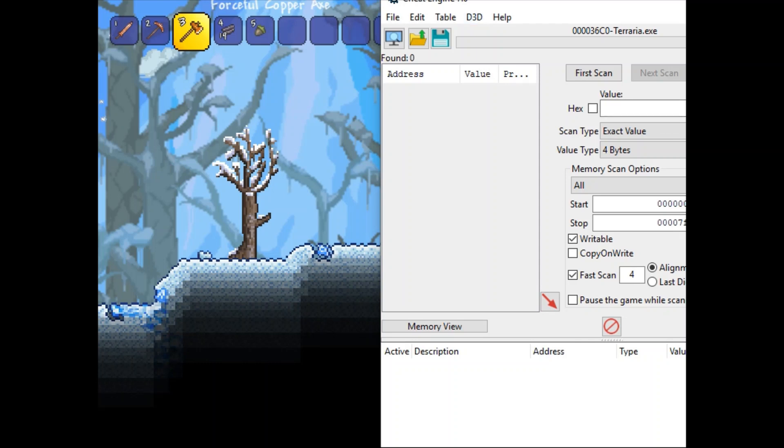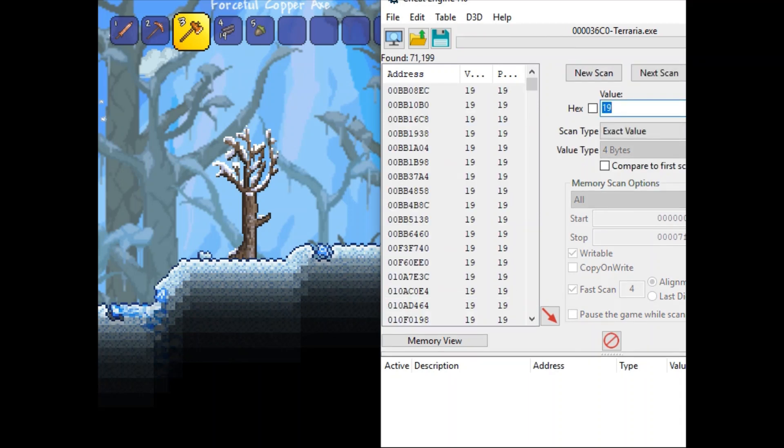So first let me tell you how to use this. Here in the value bar, you're going to go ahead and put in any number of item that you already have. Like I said, I have 19 boreal wood, so I'm going to go ahead and put in 19. It's going to scan the whole game for values of 19 that match my criteria, and I already have the criteria set up here by default. I'm going to go ahead and click first scan. Now you have a very large list of number-19 values here.